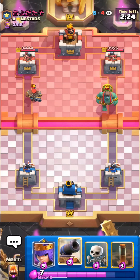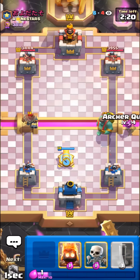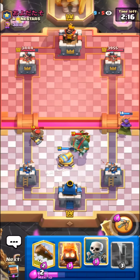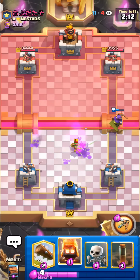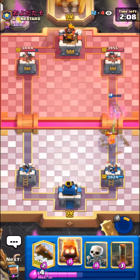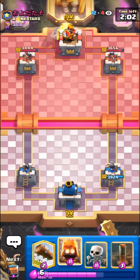He doesn't even have too much elixir now to support this. Just gonna cannon. I'll queen up high just in case he wants to lightning - don't really trust this guy. The spear goblin's range is so long on the goblin giant. Gonna pop this early ability. Perfect. Nice one hit - always good to get damage on both sides with royal hogs.